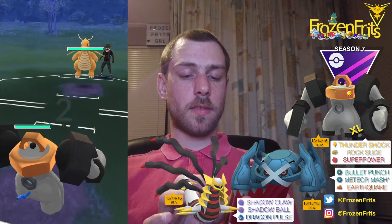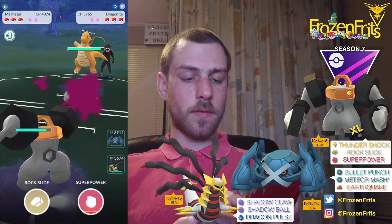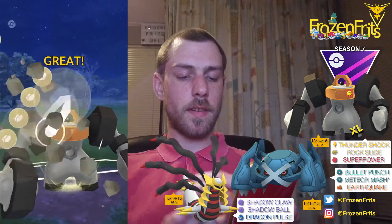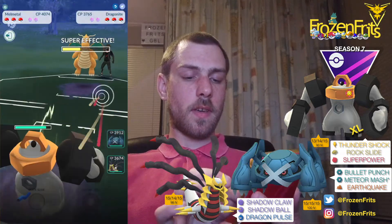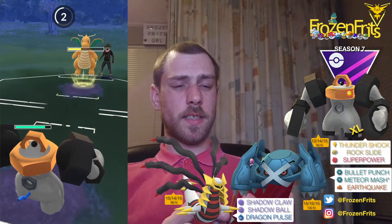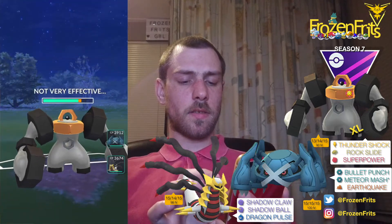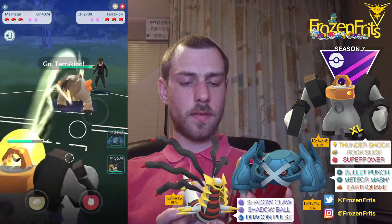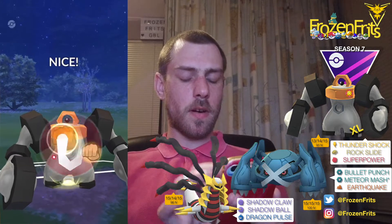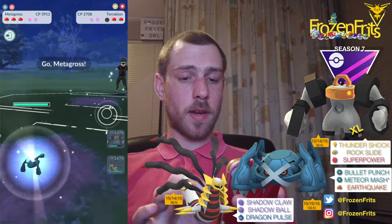We're starting off against a Dragonite, so that's pretty okay. We're going for that Rock Slide — it'll be super effective. I'm not gonna shield that Dragon Claw, it doesn't do a lot. Then he's switching into Togekiss, so we're going for that Super Power. I'm gonna switch into my Metagross.